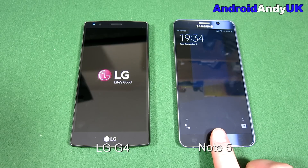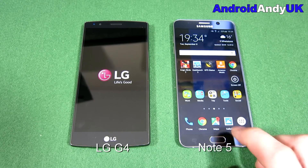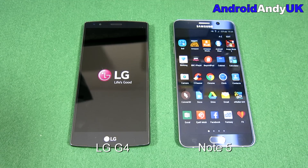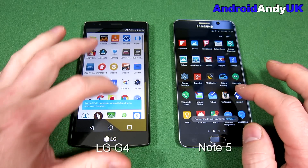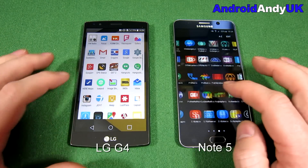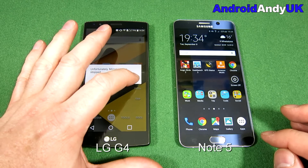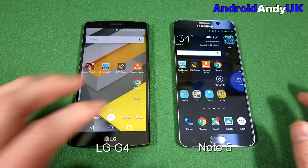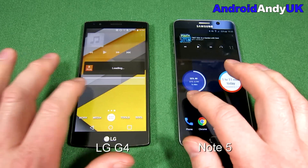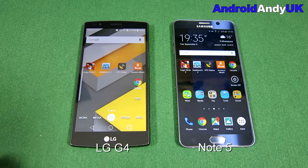The Note 5 is pretty much there — it lets me unlock and go into the app drawer. And there we go, the G4 follows shortly after. Clearly the Note 5 winning on boot time, and the G4 had everything crashing as it booted up. So you can see they're both nice and slick and smooth anyway, neither suffering with any particular issues apart from the G4 crashing MirrorLink.